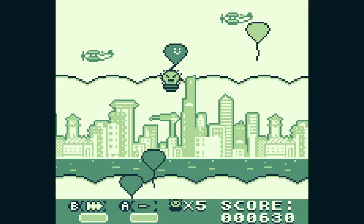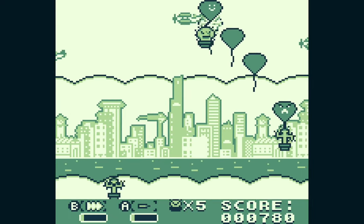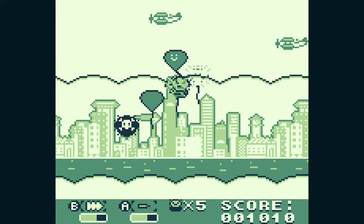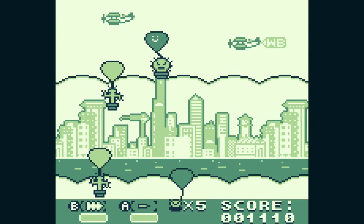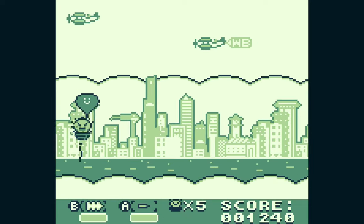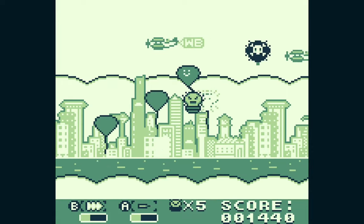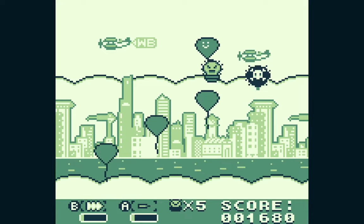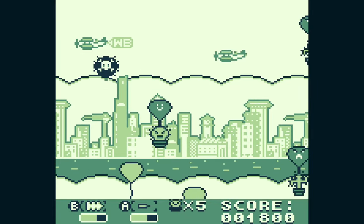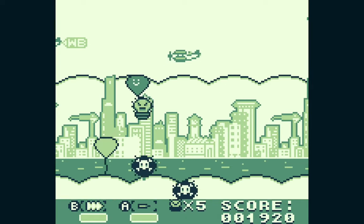The controls are shown on the bottom of the screen. I can shoot a cactus needle by pressing the A button — I didn't need an instruction manual to tell me that. I've got a speed-up that charges up, and the needle charges and speed-up charges are both shown.